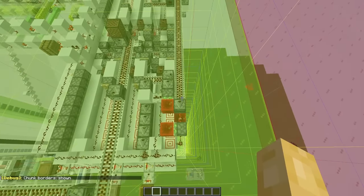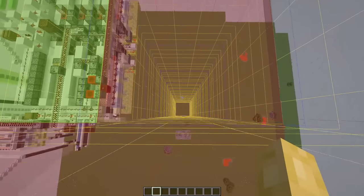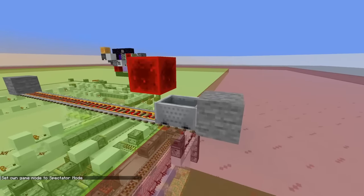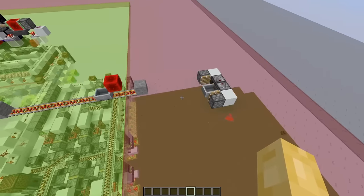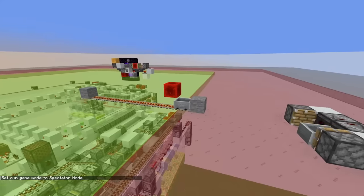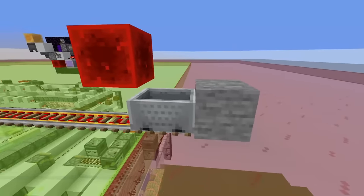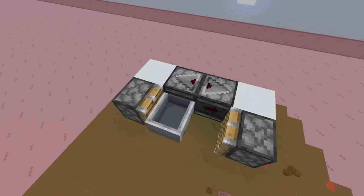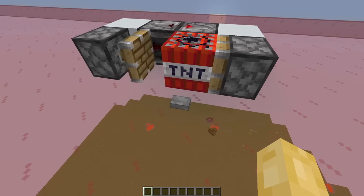However, these green chunks are only the entity processing chunks. What you will find is that whenever you have these entity processing chunks, they will have a border around them known as lazy chunks. Inside of these lazy chunks, entities stop being processed. However, redstone can still be processed. And what is interesting about lazy chunks is that even though entities don't get processed, they can still be interacted with by redstone components. So you can see this minecart is frozen, but if we have a minecart inside of lazy chunks being pushed by a piston, the piston can actually move the minecart. And this applies to any entity, including TNT.